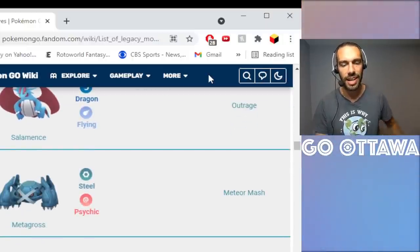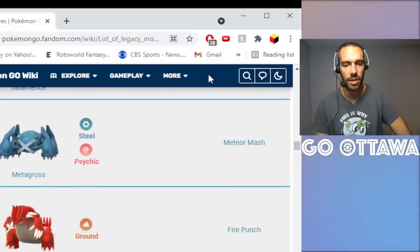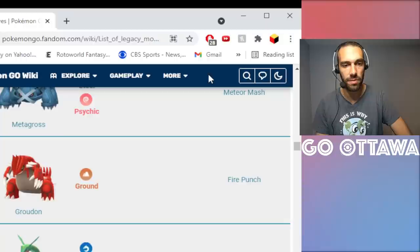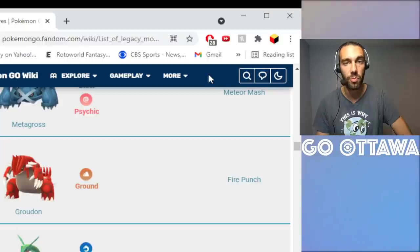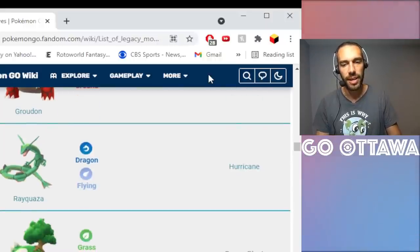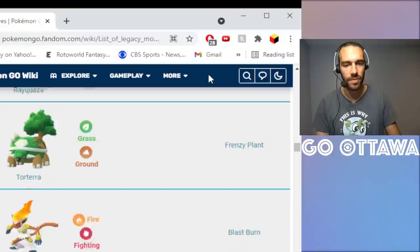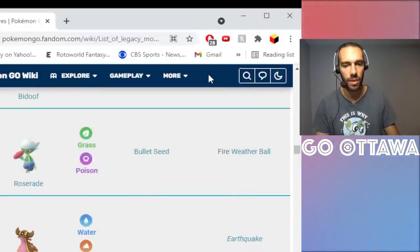Outrage and Meteor Mash — these are all Community Day moves. If you have like 15 to 20 Elite TMs, Meteor Mash on Metagross is an absolute must. Fire Punch as a legacy move — 100% on Groudon. You need that bait charge move on Groudon, so you must use Fire Punch. That's another one I've used an Elite TM on. Hurricane on Kyogre — useful for raids but not super useful in PvP. Hydro Cannon on Kyogre is a must-have but you can get it through Community Day, so it's not a must-use Elite TM.